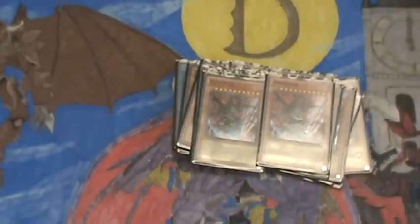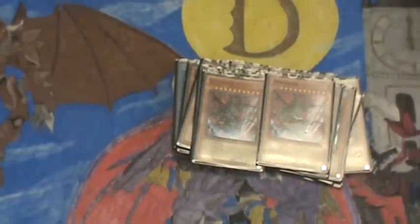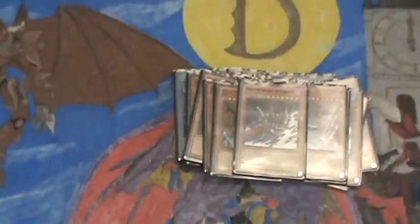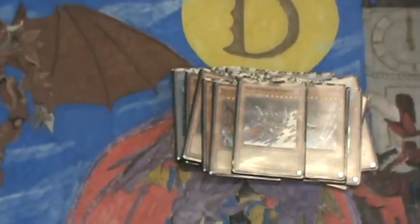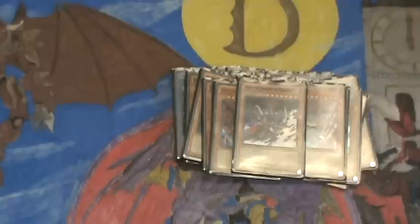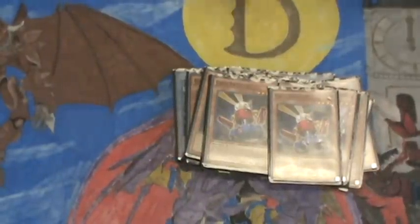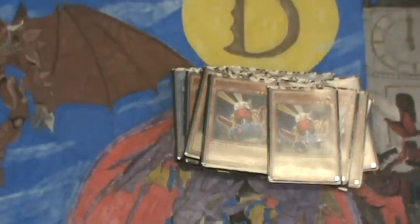Now let's move on to the remaining support monsters. Two Trigodias — Trigodias is good for the top OTKs pretty much. I can use it in a pinch to Xyz with my Zeogigas, and I can also use them to summon a Zeogigas. One Gorz — pretty much the same reason I have the Trigodias, for the OTKs. Two Card Troopers — they're good for thinning out the deck, and possibly getting a Zeogigas in the grave I can bring back next turn if I have an Aquamirror.